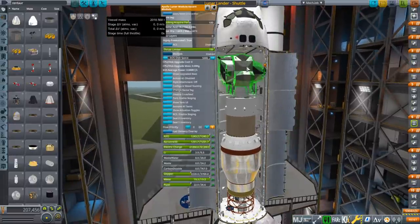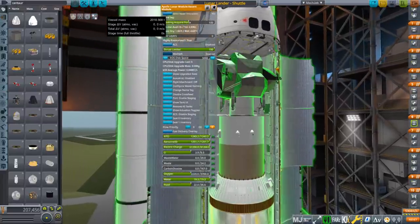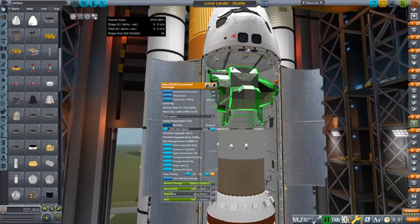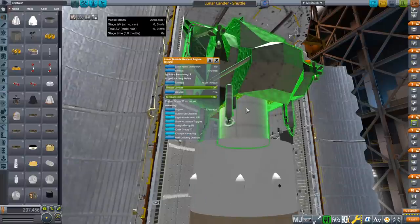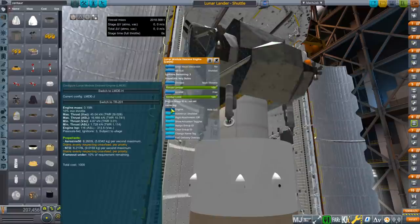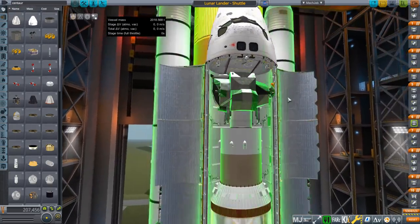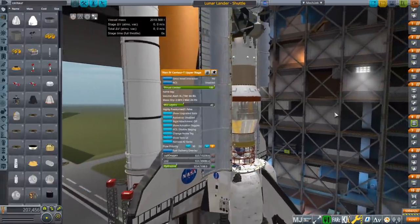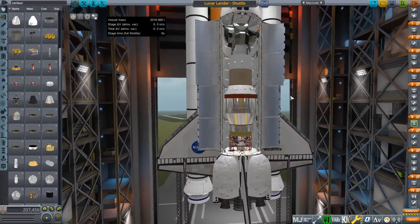I'm trying to use the lunar module ascent module, which of course has built-in fuel. Instead of using the descent stage along with it, we're using the trans stage. The trans stage will start the descent, and then make the final part of descent with its own fuel. Instead of using the ascent module engine, we're using the descent engine here — the LMDE-J version, which was for the later Apollo J missions. So we'll have one ignition to set down, another to get back to orbit, and then there's a spare ignition after that.